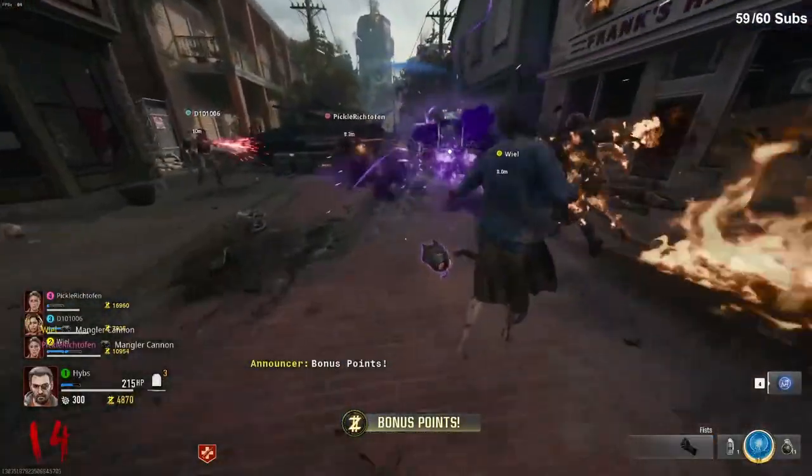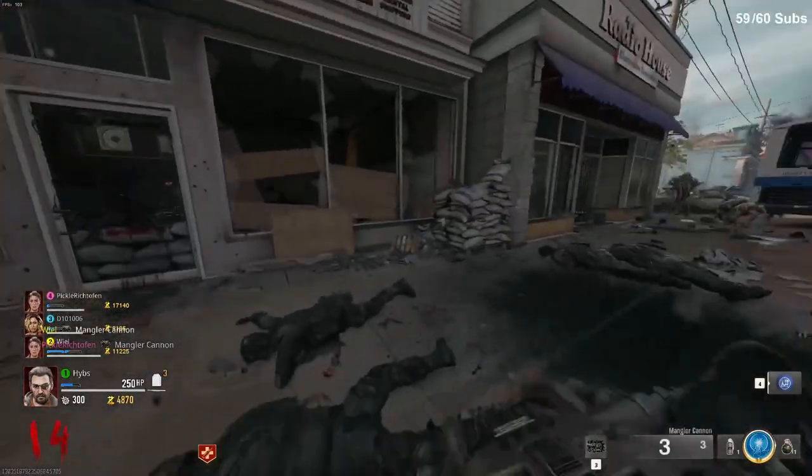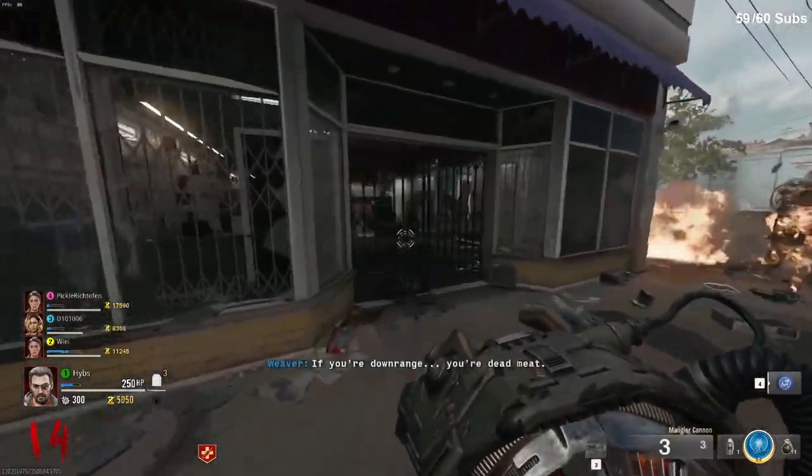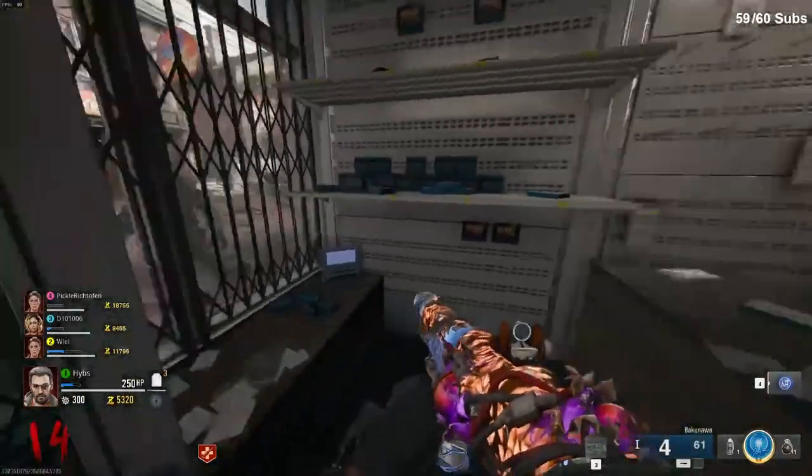For the last part of the jet gun, you will actually have to acquire the mangler cannon from the craftable bench or the mangler itself. Once completed, you will need to go to the store next to the first area, where you enter the actual map to the right when you spawn in, and then open this door.